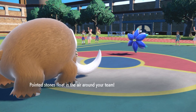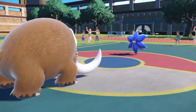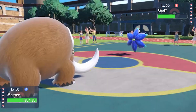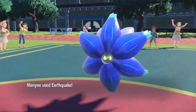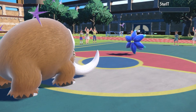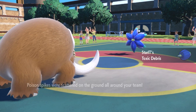There is Stealth Rocks and the Toxic Spikes. I feel like Glimmora might switch out here though, so I am going to EQ because I want it gone — I don't want it to get up any more hazards. It is already going to get some up, which is not good. Not off to a great start with the Toxic Debris like that.